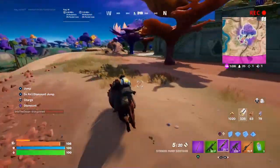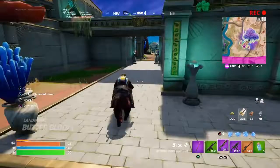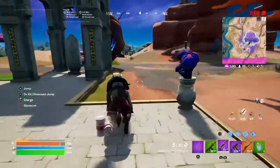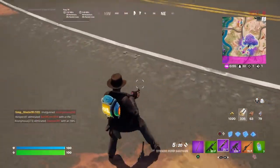I'm starting out south of Chonkers and found a boar. There's often a lot of boars there, but this was the only one I found. So I headed towards the Butter Bloom and happened to come across a wolf. So that was the second animal.